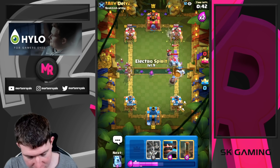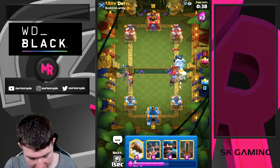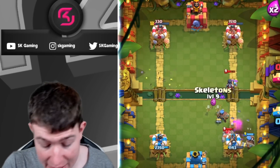We go for Royal Delivery here, kite with Electric Spirit, and just cycle through. We're going to cycle back to another Hunter, and the Hunter cycle will be back — especially against Lava decks, because with the Night Witch nerf, Lava will probably be really really good.